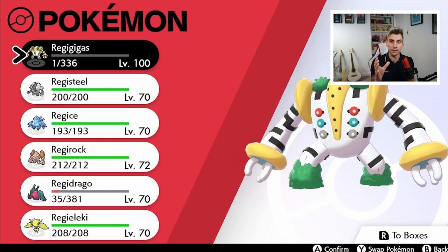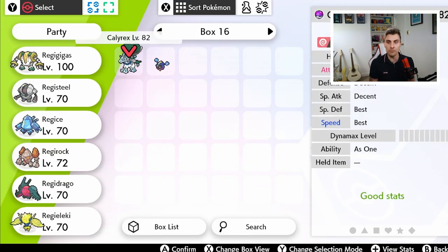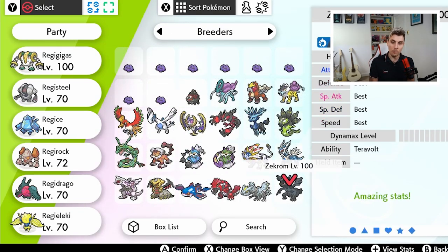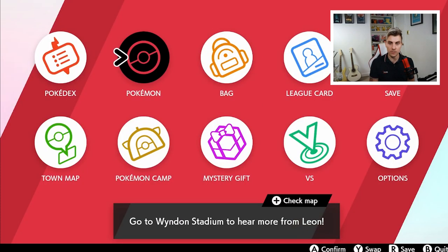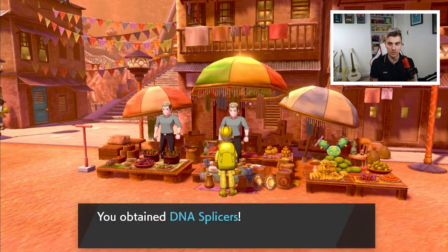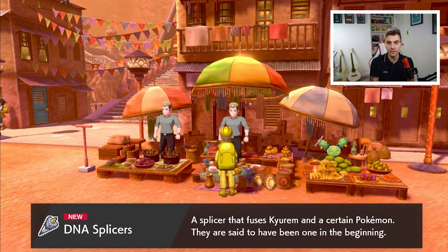To obtain these items you're going to have to have caught the relevant legendaries or relevant legendary trios in the game. I've already traded over a bunch of Pokémon from my old cartridges so I've got the majority of them. The trader gives us the DNA Splicer, which is brilliant — that's going to help us with Kyurem, turning it into Black Kyurem and White Kyurem, because we've got Zekrom, Reshiram, and Kyurem in our boxes.